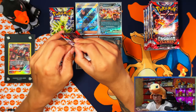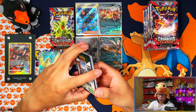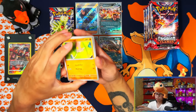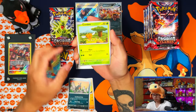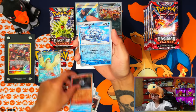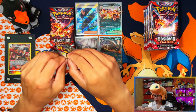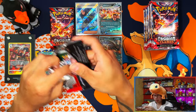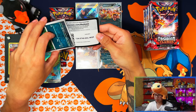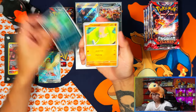Last pack from the second booster bundle. We pulled two hits - the Houndoom and the Houndoom ex - plus a full art. I expected one hit per bundle and we've pulled three and two so far. Last booster bundle now - I'm calling it one hit from this one, probably an ex. My Obsidian Flames luck has been insane so far.